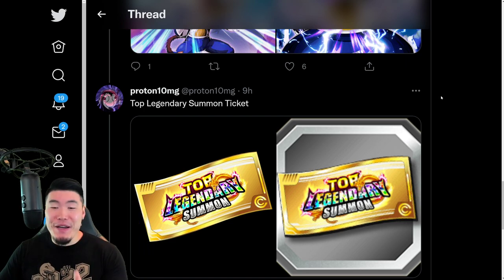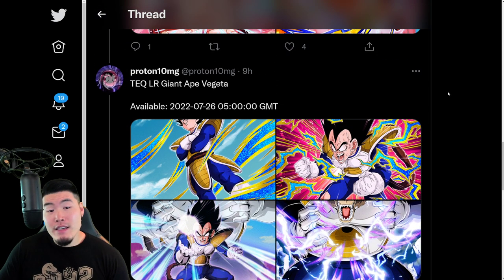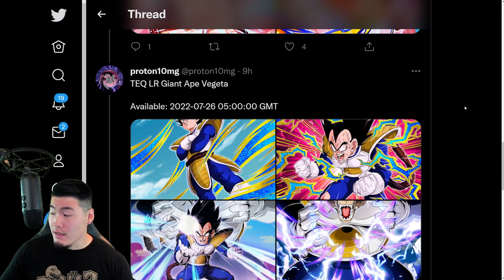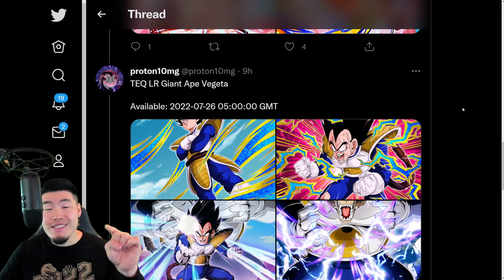Very quick data download update for you today. There's nothing else to really talk about, aside from the fact that the banner is dropping on July 26th at 5 a.m. GMT, which is 1 a.m. Eastern. So in approximately 12 hours or so from the time this video comes out, we will see this banner in the game.